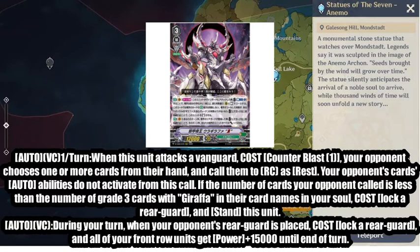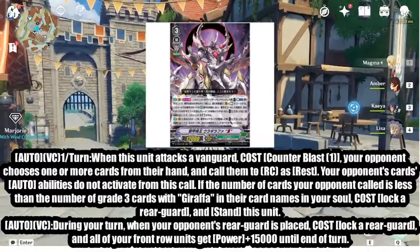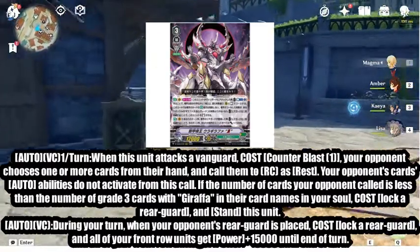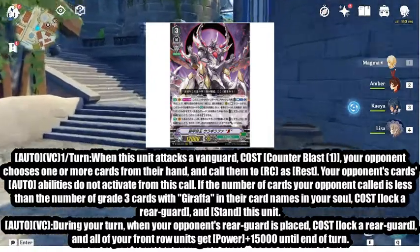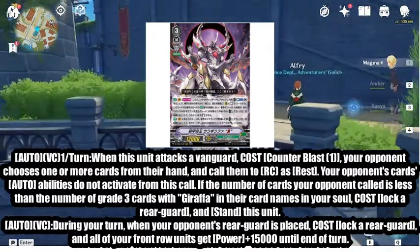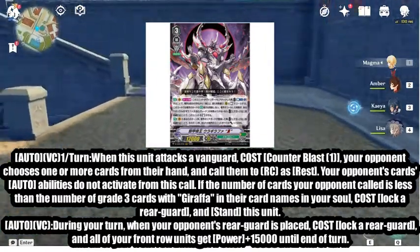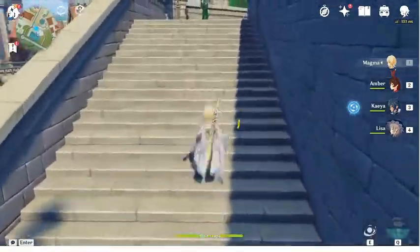Your opponent's cards' auto abilities do not activate from this call. If the number of cards called is less than the number of Grade 3 cards with Giraffe in their card names in your soul, call lock a rear guard and stand this unit. It also has a second ability: during your turn, on Vanguard circle, when your opponent's rear guard is placed, lock a rear guard and all your front row units get Power plus 15k until end of turn.